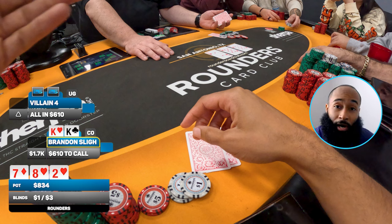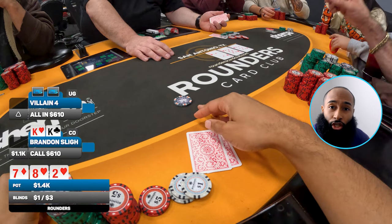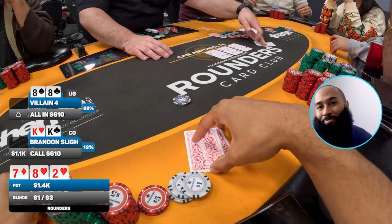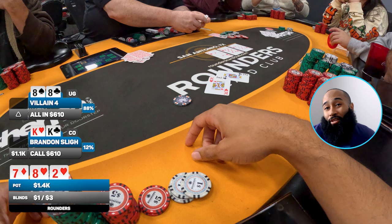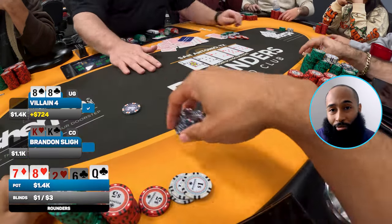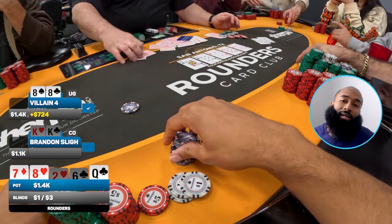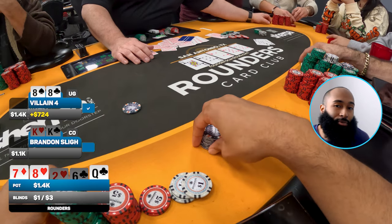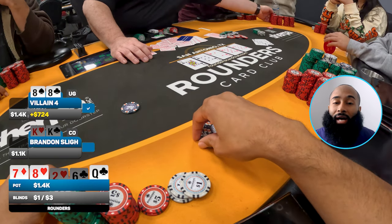With pocket kings facing a 3x pot donk-jam, I think I can be ahead against parts of their range. I call within five seconds. We run it once. Before the runout they turn over pocket eights — they flopped a set on that eight. I need a king to win. The runout comes and it's not favorable — turn a six, river my lady shows up but not when I needed her. I lose almost $700 at a 1/3 game — a lot of big blinds. Just have to take the L and hope to win some back.